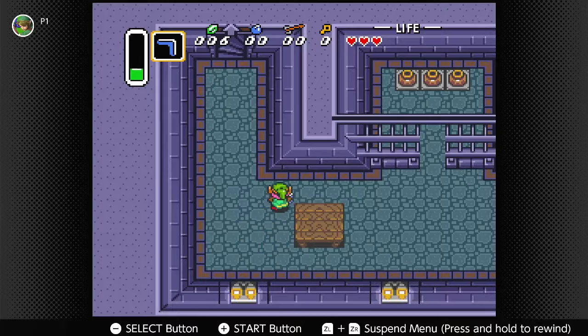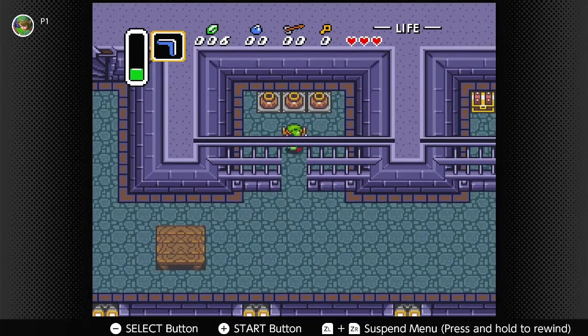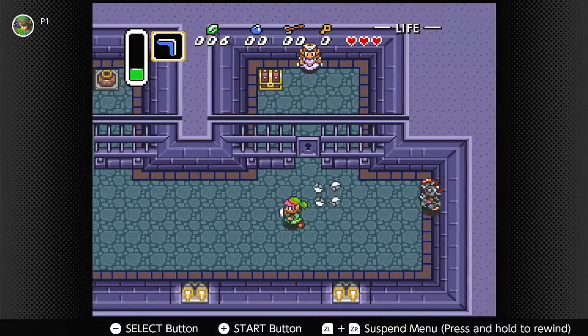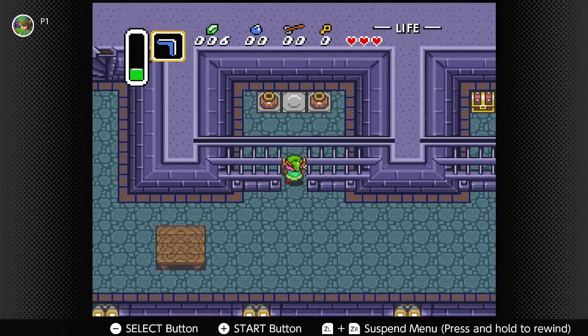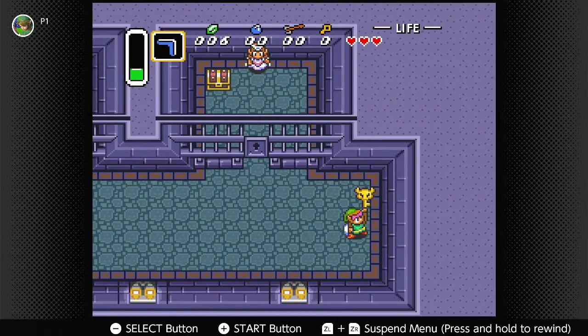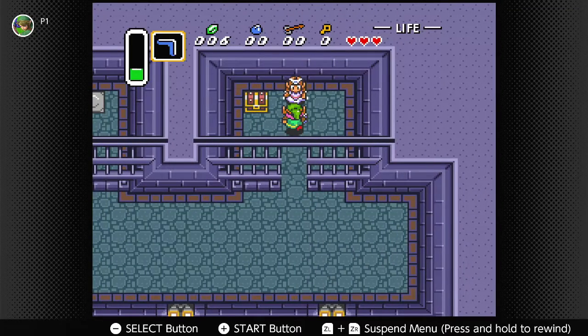Let's stun him real quick, get some more rupees. Rupees are our currency. Now, here we have a little boss — I guess you can say this is a boss. I usually just go over here and pick up some pots. Two pots should kill him, and it really keeps you out of the range of his little whirlwind mace flail, whatever that thing is. Here we got the big key.